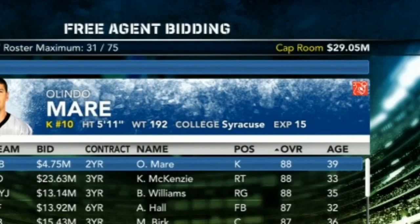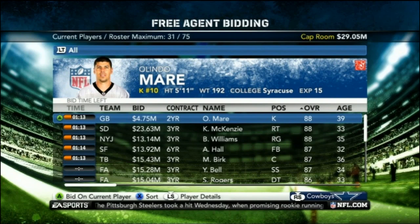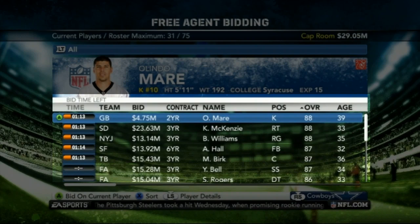Below is the heart of the bidding. The countdown clock is first. Then you'll see the team with the highest bid, the current bid and contract, and a quick look at the player's name, position, overall rating, and age.